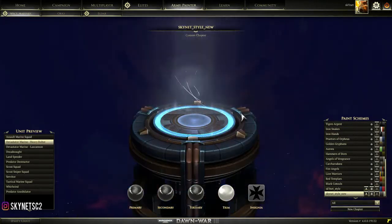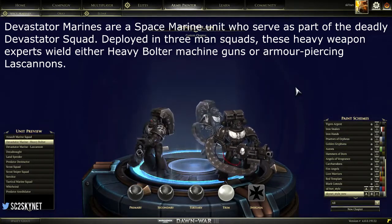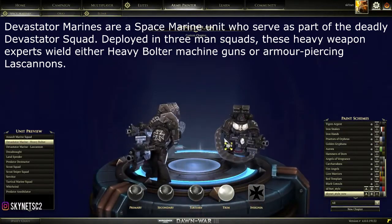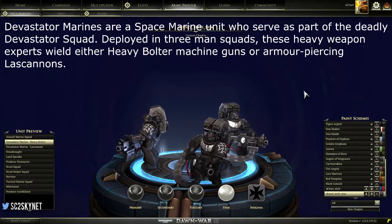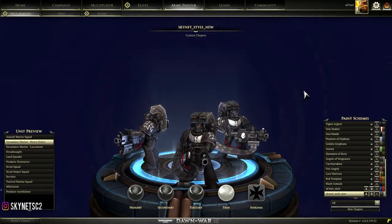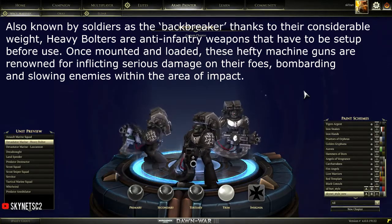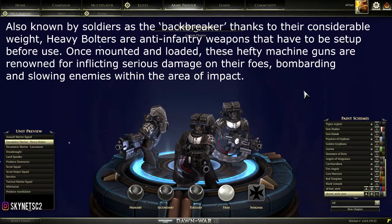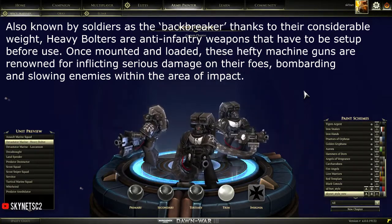The next unit is the Devastator Marine Heavy Bolter. It's a heavy infantry unit with really long range and is really good against infantry. This unit basically does nothing against tank units in the game. So if your opponent is only building infantry units — it doesn't matter which kind — the Heavy Bolter is a good choice. But if your opponent is going for tanky units like a dreadnought or predator tank, don't build Heavy Bolters because they make zero damage against tanks.